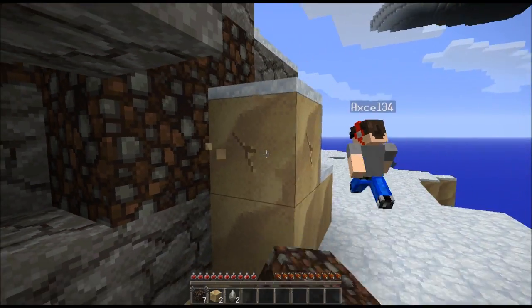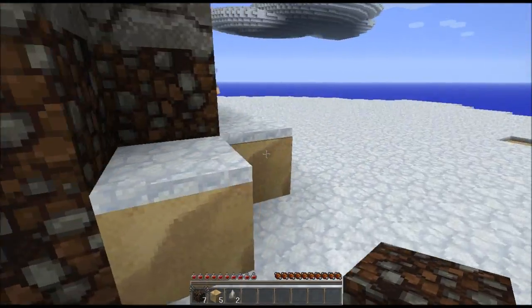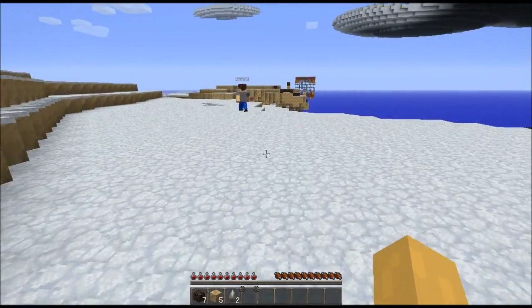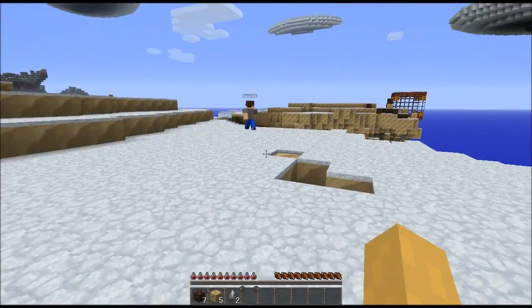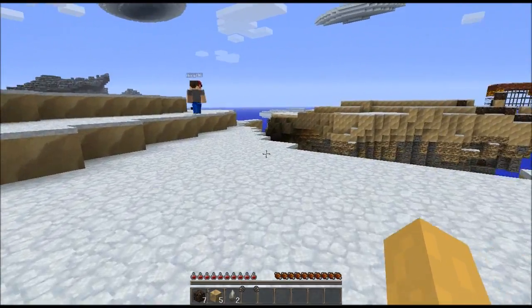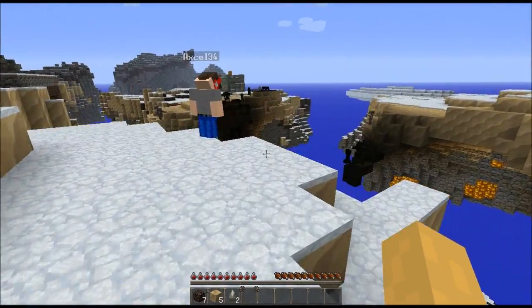Wait, there's something over here — it looks like a wool station! A wool station, you say — like that little glass thing? It is kind of on a floating island though, so that's a problem. It looks dangerous.